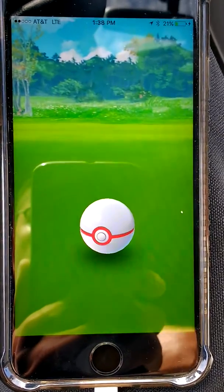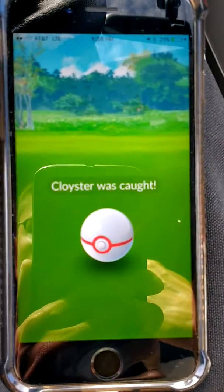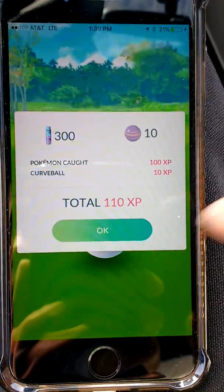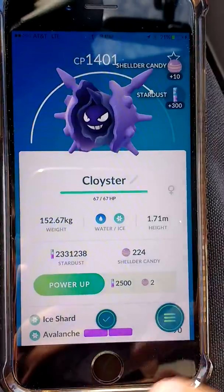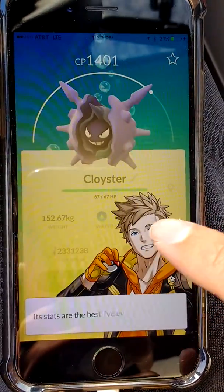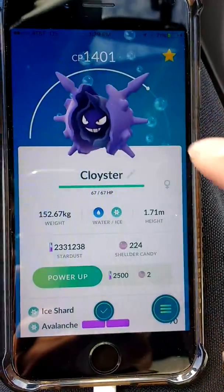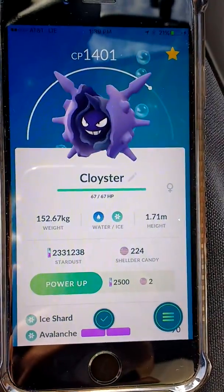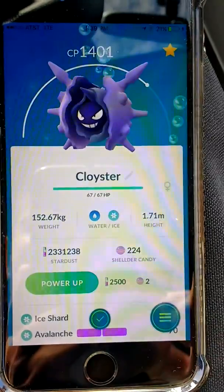Two, three — yes! We got it! Cloyster was caught, double candies — I'll take that. And the IVs: attack and defense are the best I've ever seen, two perfect stats. I'll definitely take it. So that's gonna be the end of the video, hope you enjoyed it. Cloyster raid boss — done, later!